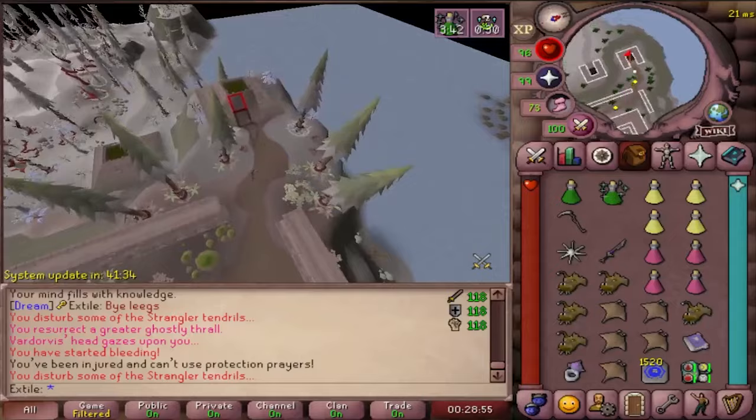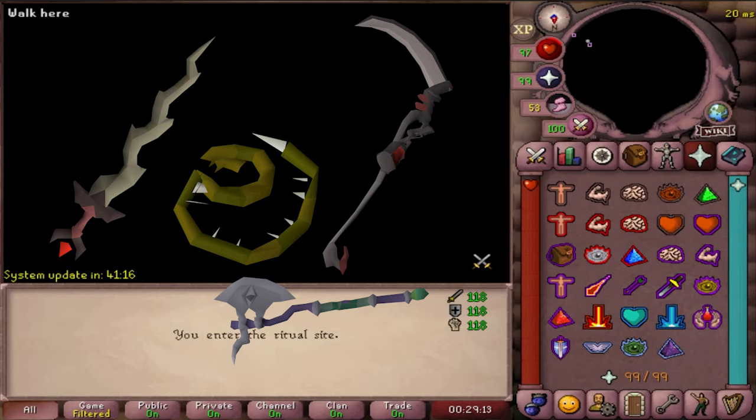After the Desert Treasure 2 quest, head back to the Stranglewood with your best melee slash armor and a slash weapon. The fang on slash is good, soul reaper axe, the scythe, the tentacle — they're all great options.